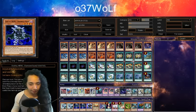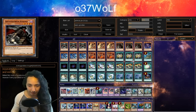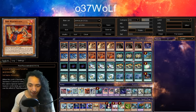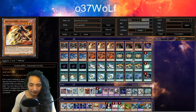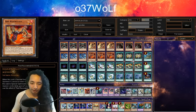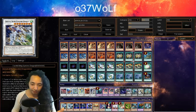The decklist is pretty straightforward — three of everything mainly: three Malicious, three Drill Guy, three Armageddon Knight. That's the core. You want to open Red Resonator with either Armageddon Knight or Drill Guy, and hopefully have Malicious too. You pitch him and then go into soaking. With soaking you get access to any of those dragons for free, or you can just synchro into them manually the old-fashioned way.